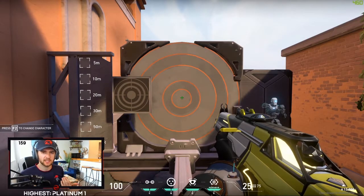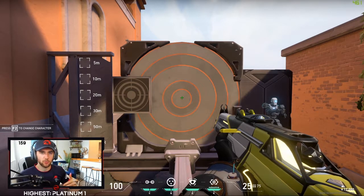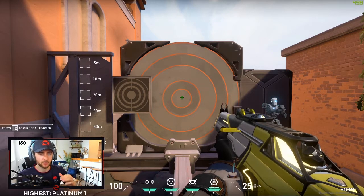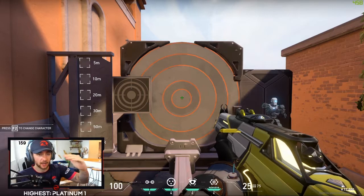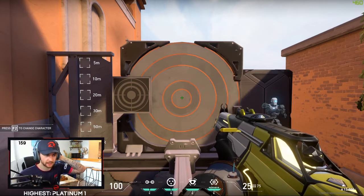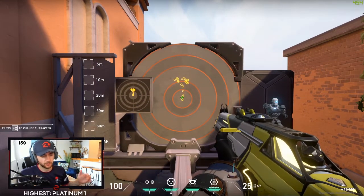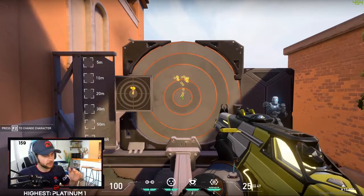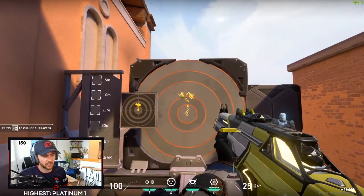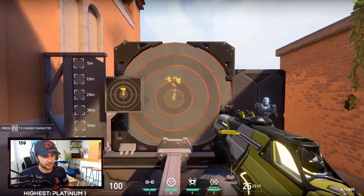Starting off with the Vandal, what you're going to see is something that sticks through a lot of the automatic weapons in this game — the figure 7 spray pattern. After the initial couple of bullets it kicks up towards the right and then comes left and right, so this is where you get that figure 7 — it draws that number in front of you. The first three or four bullets are pretty tight, pretty closely grouped, and then it arches up towards the right and then draws left and right — that's where it gets its name.